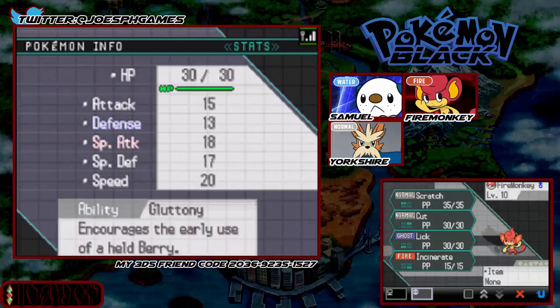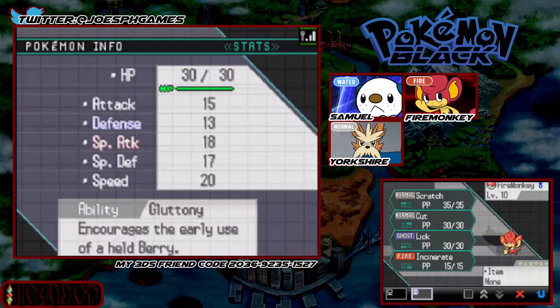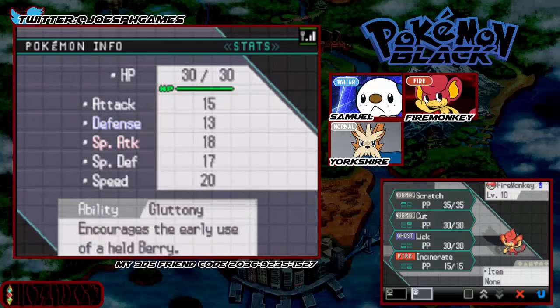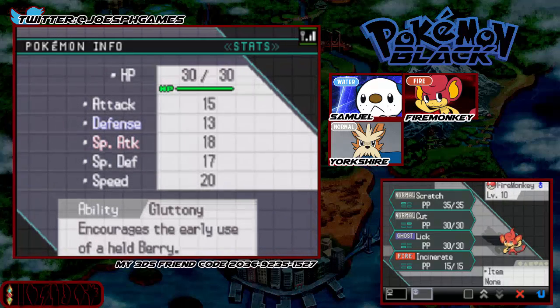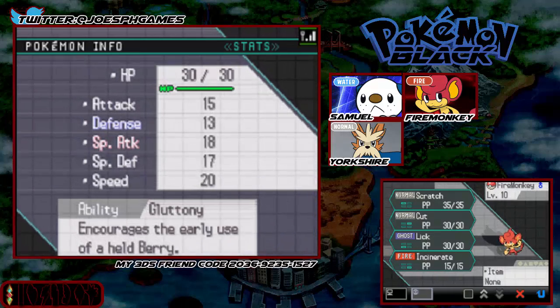And we have Fire Monkey as well. Blaze for the ability, of course he's level 10 because of the fact that he's just a cut slave and we don't really need him around anymore. But anyway he knows the moves Scratch, Cut, Lick and Incinerate.